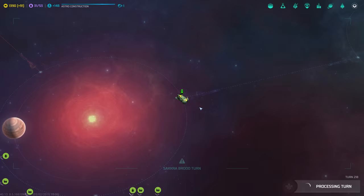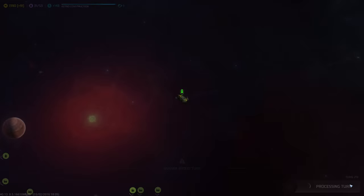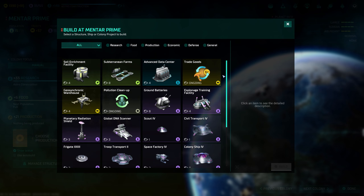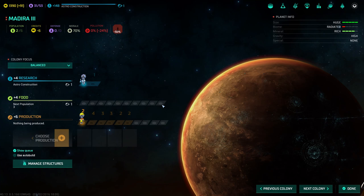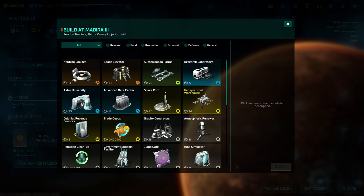We made contact with the last race. 'You are now before the high rock of the Sacra Blood.' 'Threaten not my progeny.' Yeah, whatever you say. We finish the jump gate on Mentor Prime — we need something that will take one turn. We could just get trade goods or clean up pollution — we got 1%. We'll clean up pollution for one turn. Two out of six population — spaceport.